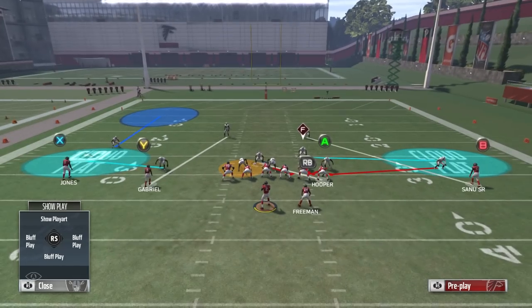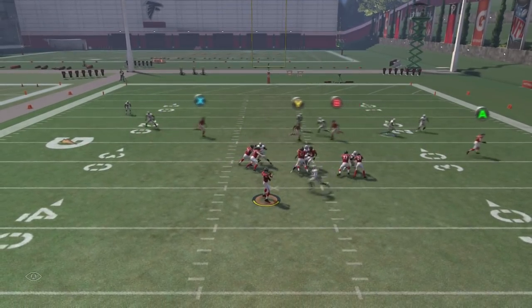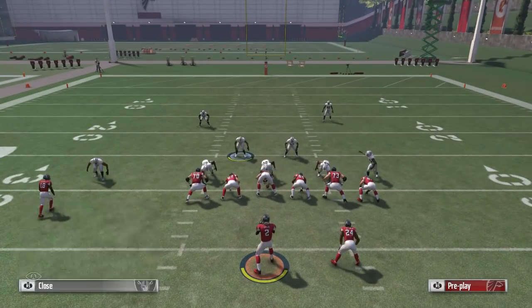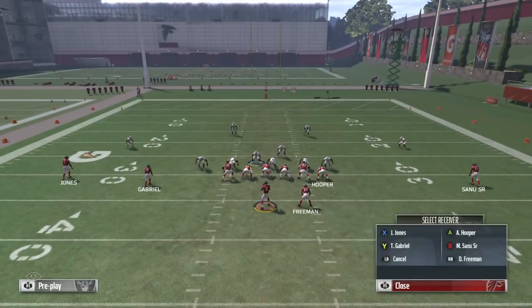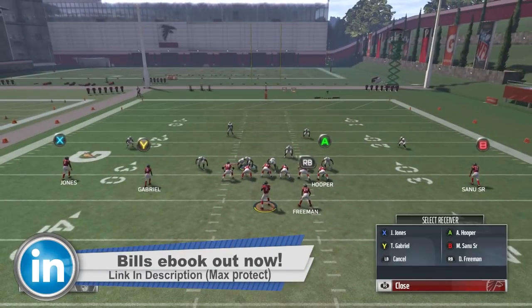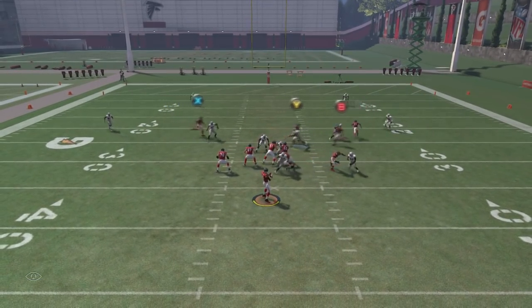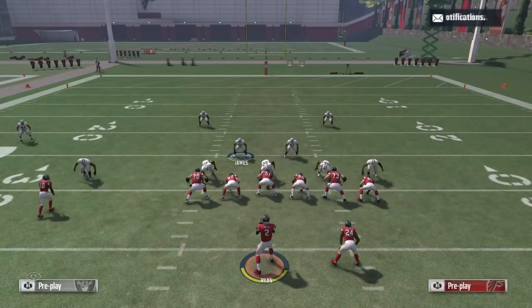Y'all going to see how this Blitz comes in with a running back blocking. And y'all see, no matter what happens, this Blitz is coming through. Usually people run something like this — this is the setup for the 3-4-I — but someone blocks a tight end, right? Just look what happened. You see, the Blitz gets picked up. It's still pretty good cover, you're still getting some pressure, but y'all want that guaranteed pressure.